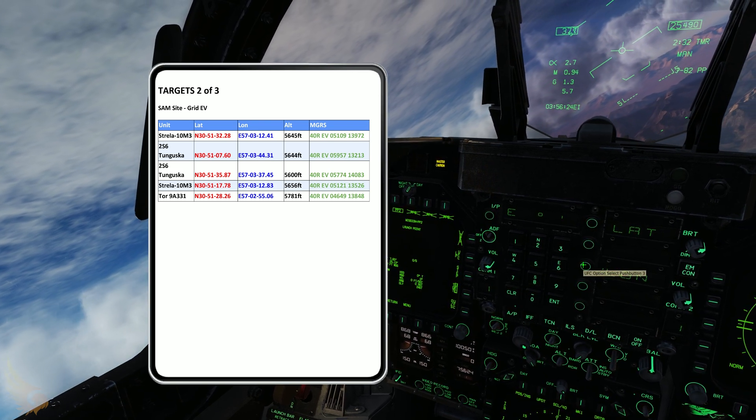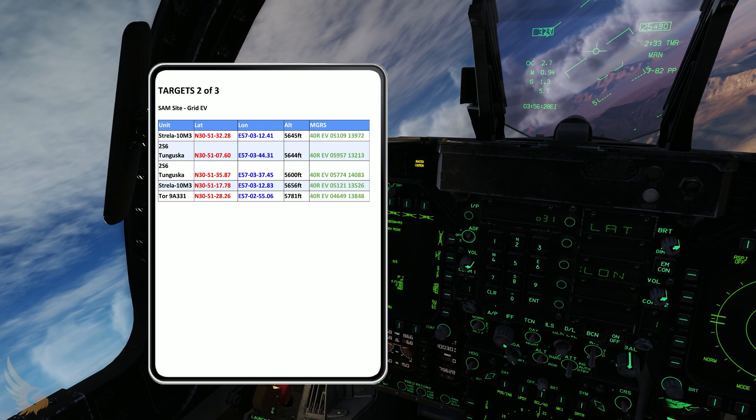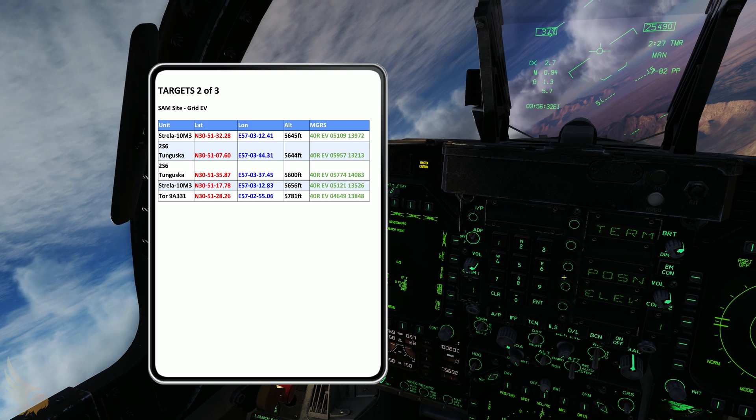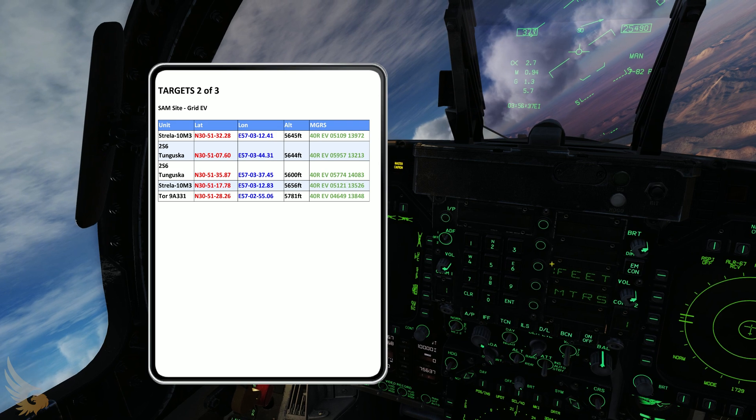Then longitude, east: 5-7, 0-3, 4-4, 3-1. Click target UFC twice, elevation, feet: 5-6, 4-4, enter.